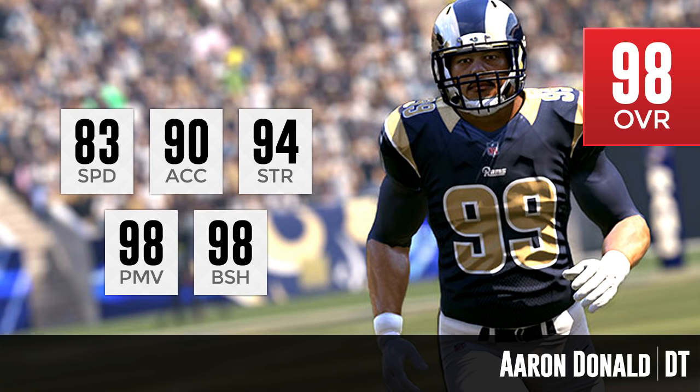Aaron Donald is going to be the quickest defensive tackle in Madden to start the year. You combine that with crazy strength, ridiculous power move, and ridiculous block shedding — and you probably have, in my opinion, the best player in the game. Now, defensive tackles historically in Madden haven't been as important as other positions. But if major improvements are being made to the offensive and defensive lines this year — which we've heard from some people but haven't fully confirmed — Aaron Donald might genuinely be the best player in this game. He is that damn good.